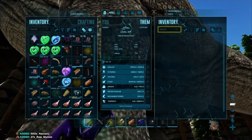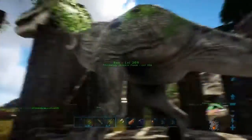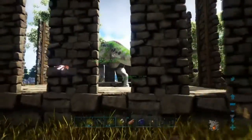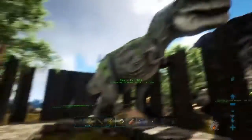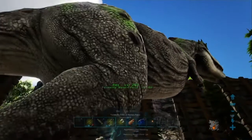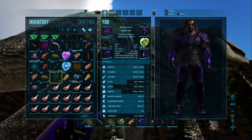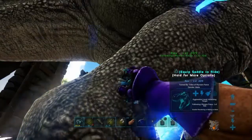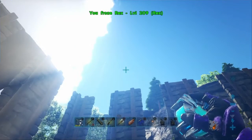Going to take all that out. Super, super cool. Let's see if I can get him to come over here, get a little better look at him. Definitely a nice color. Going to put him in a cryopod and dismantle the trap. He's in the cryopod, cool.